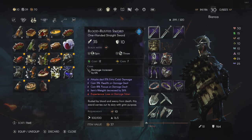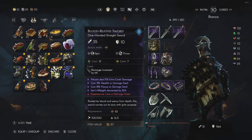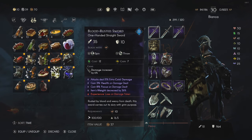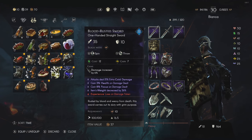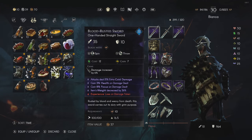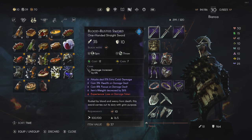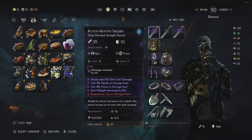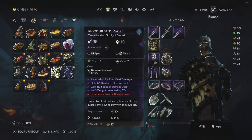In regards to the sword, these are the stats on it. I have 3% health on damage dealt and 8% focus on damage dealt. That's the reason why whenever I hit the enemy, I'm able to regain health pretty quickly — basically passives to replenish my health and focus if I need it. The extra cold damage is just for CCing options, that's all it's there for.